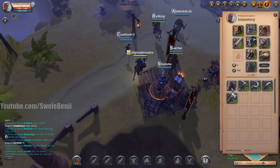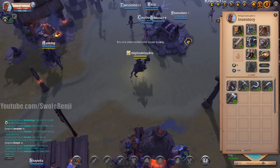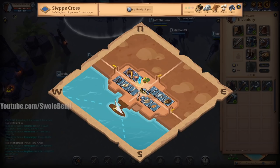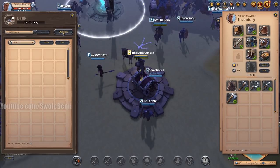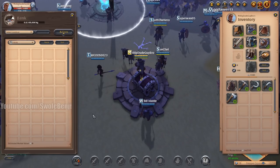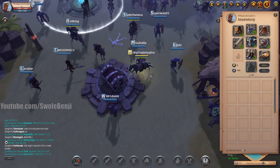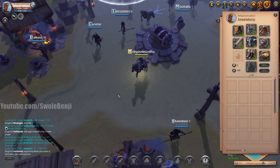At this point you can sell your mules, or save them until you reach the main city for a better price. Open your map (press M) and you'll see a big chest — only you can access it. Hold Shift and left-click items to move them into the chest so you're at zero percent weight and can run around freely.